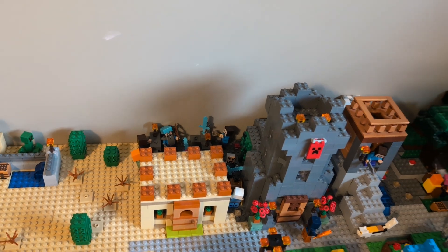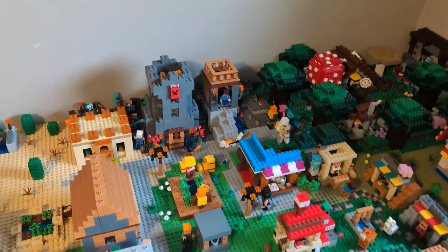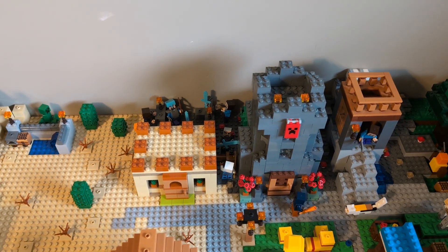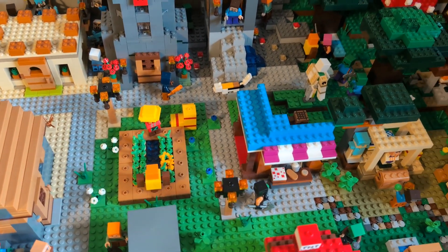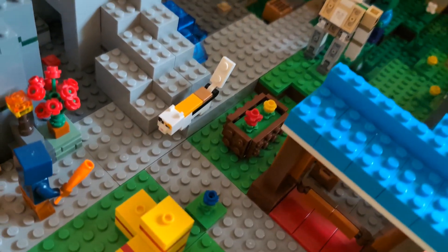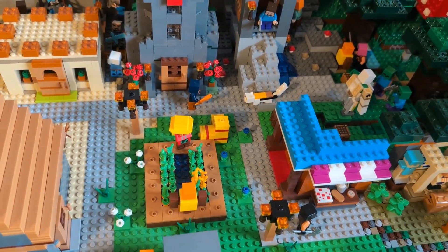That used up a lot of minifigures — especially back here. I thought I had more figures than I knew what to do with, but I actually had very few left after I was done. The village also marks pretty much my first time using snot bricks, and it's very simple uses — just putting some hay bale sideways, putting the trap doors on the side of the flower bed, and the water trough. I know it's very simple, but I'm quite happy to finally be using that technique.